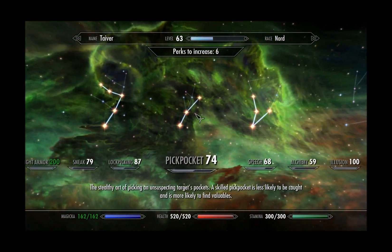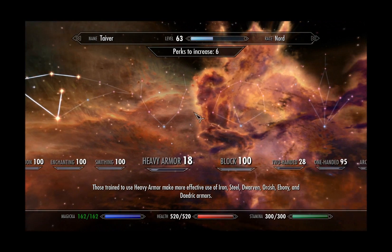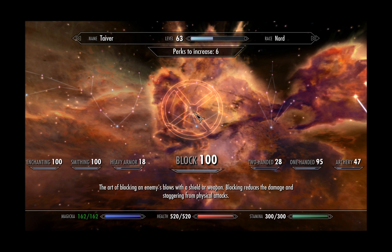There are lots of different guides about how to max out certain skills easily. I'll just go through a few. For block, I'm not even going to bother showing you — get a shield, just find some mob that doesn't hurt you and block its attacks for a couple of hours. There you go, level 100 block, nice and easy.